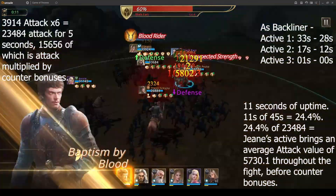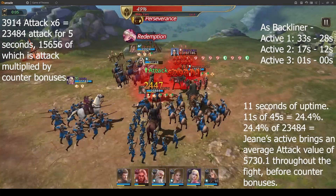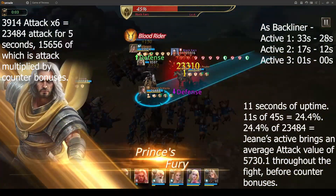The same concept applies to increasing elite trials damage too, and that is why Jean is so good for rebel leaders.